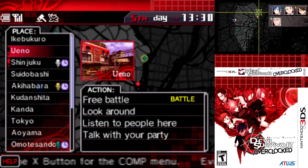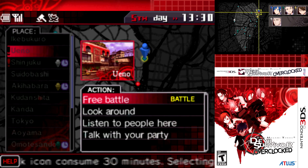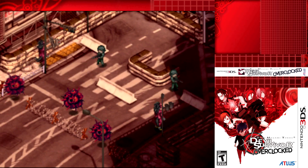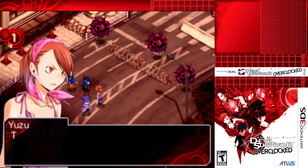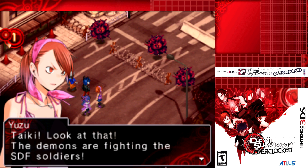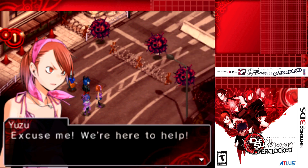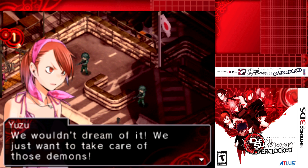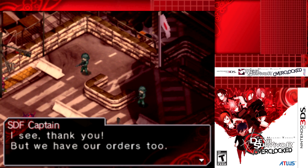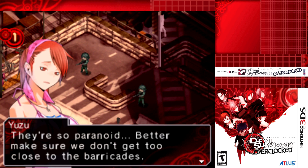The other thing I want to check out is the Ueno free battle. This one isn't marked as a hard free battle, and it's actually a very weird and unique free battle - I think it's the only one in the game like this. In-game, SDF soldiers call out that their guns aren't working and they're going to lose the barricade. The demons are fighting the SDF soldiers, and the soldiers ask the party for help - but warn they'll attack if the party gets too close.